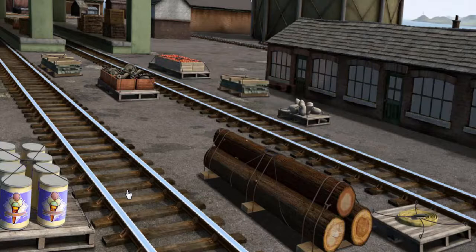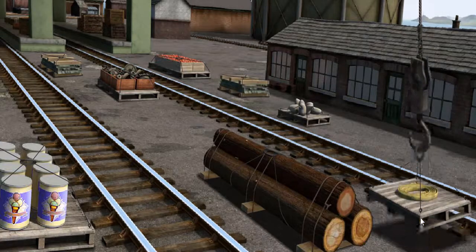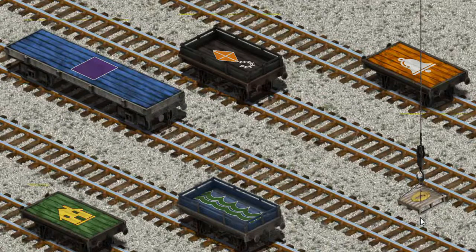It's a busy day at Brendam Docks. Thomas and his friends have many deliveries to make. Diesel must deliver Flynn's hose to the Sodor Search and Rescue Centre. Help Cranky find Flynn's hose. That's it! Let's lift and load. Now the cargo must be loaded. Show Cranky where the black flatbed with the picture of an orange kite is.